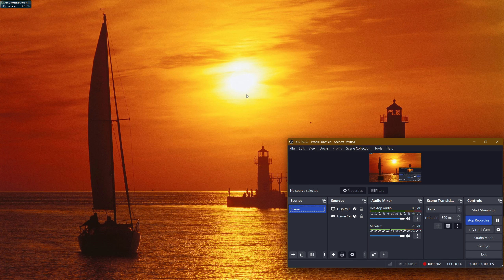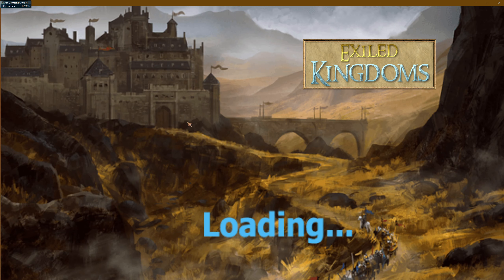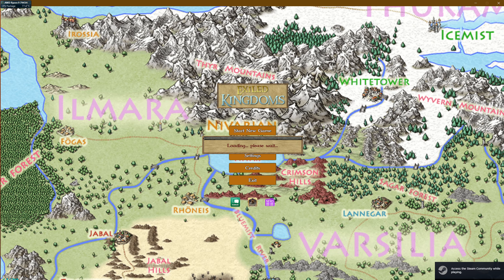Hello, everybody. Thank you for joining me. This is GGF bringing you episode 18 of Let's Play Exiled Kingdoms. This is the story of the level 8 cleric Elzerion Legrand.